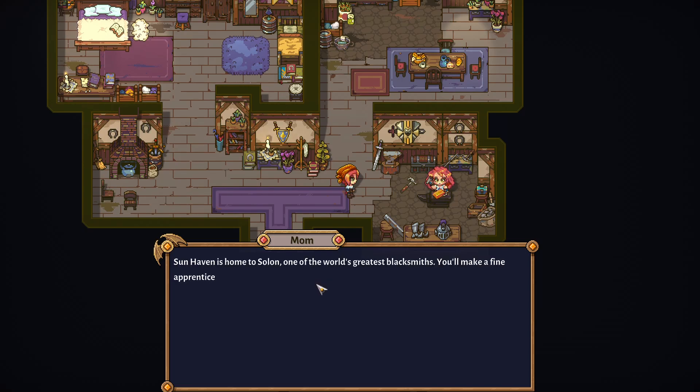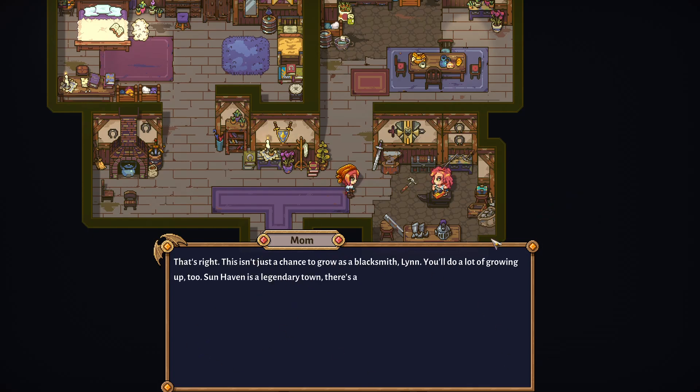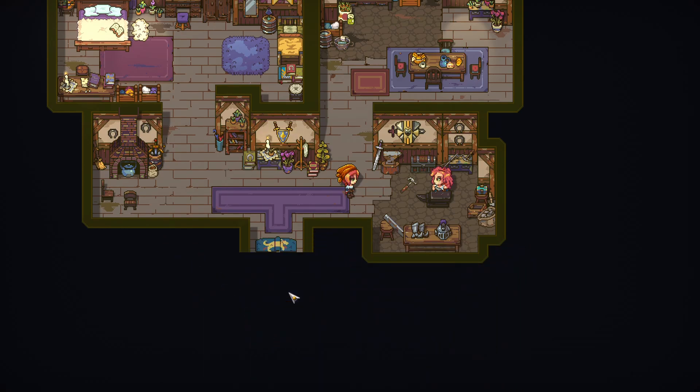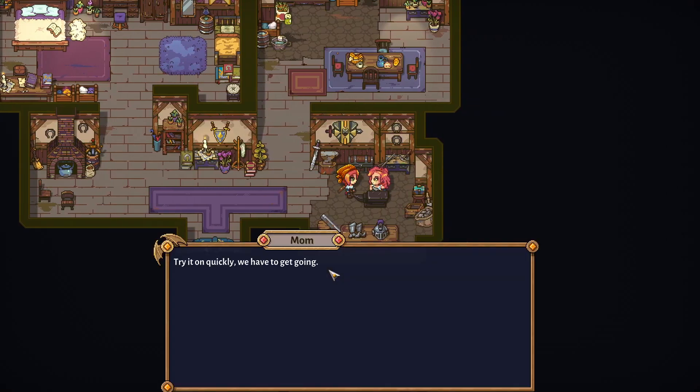'If Sunhaven is home to Salon, one of the world's greatest blacksmiths, you'll make a fine apprentice and you'll learn a lot. You won't even have time to be worried about home.' 'You're going to meet new people and see new things. Who knows? You might even get married.' I'm totally not trying to marry her in my personal playthrough, which I'll show you probably in episode two. So we are the last of our bloodline — the whole goal is to continue our bloodline and become a champion for the people.